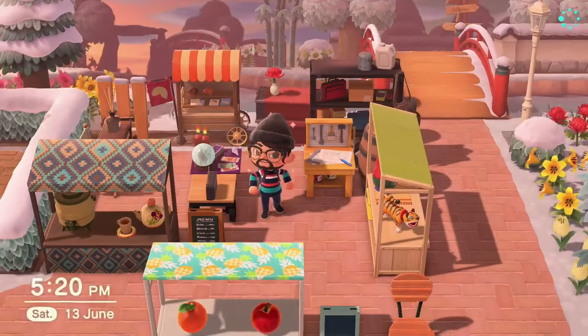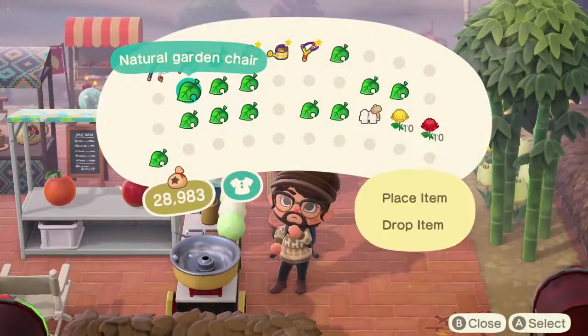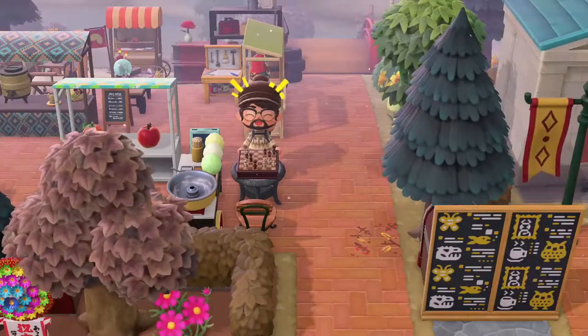Looking good right? Now for the cherry on top. Let's add an iron garden bench in the area. Maybe a few natural garden chairs too. And even a chess board for the sharpest minds on the island to enjoy. Checkmate!